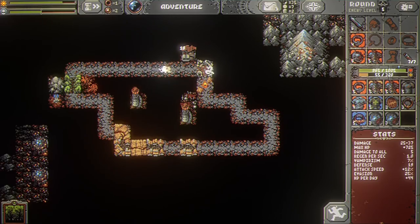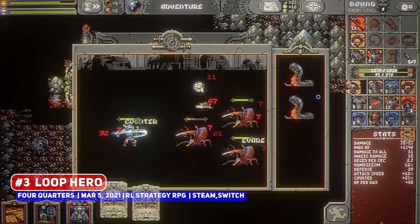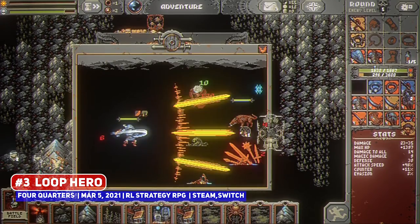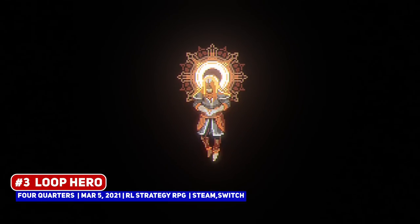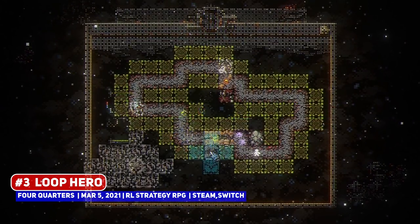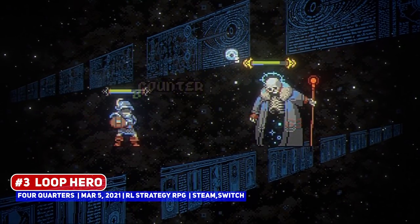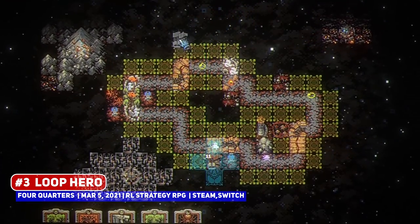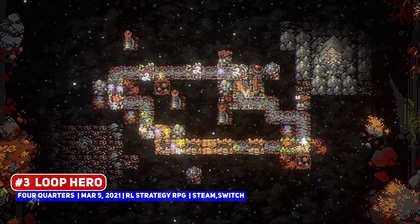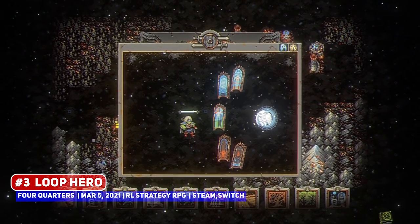Speaking of loops, I just talked about the Switch launch of Loop Hero, where I also remarked that it's another game I'm not quite sure where to place — being a rogue-lite strategy deck-builder base-builder with idle and RPG elements. But the important part is that there is a deck-building aspect, so it counts in my book. You are choosing buildings and enemy spawns, having a chance to draw and place them on a map, since you need to voluntarily create danger for your hero in order for them to level up. It's a little cryptic in explaining some game mechanics, but it's a very clever title that is worth a play.